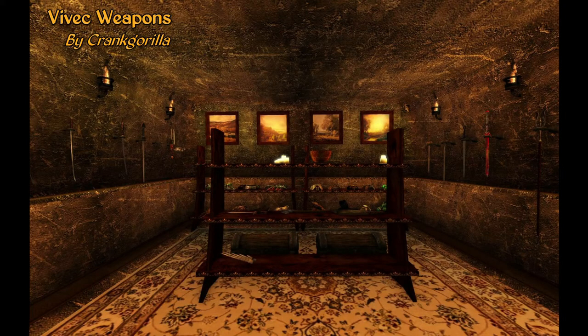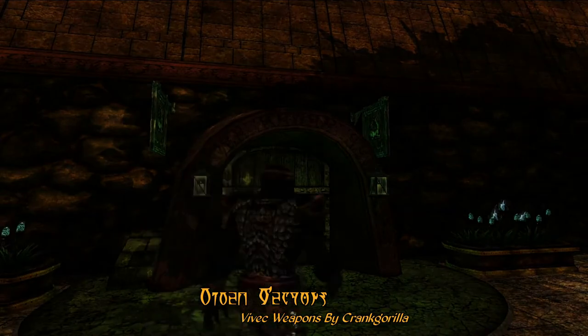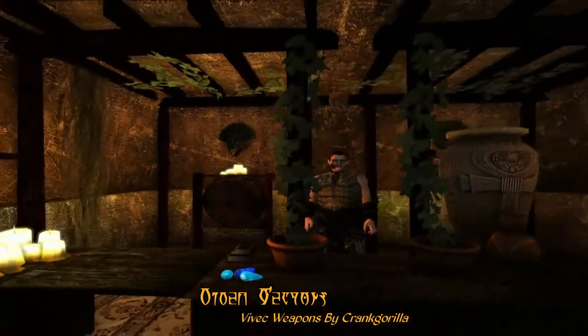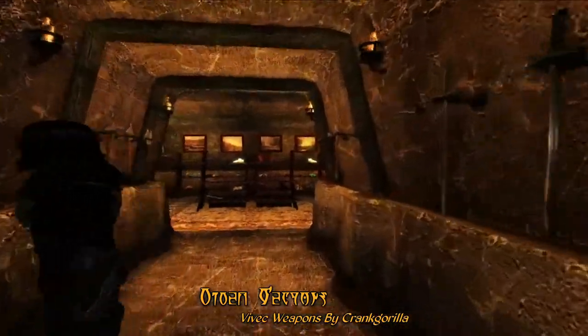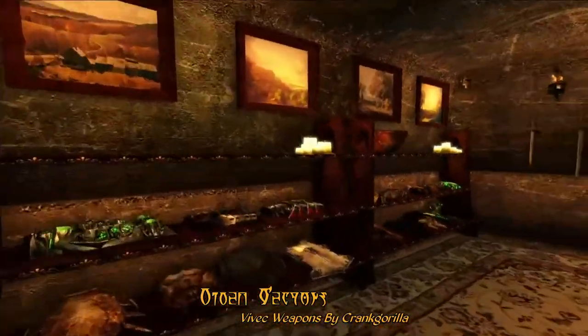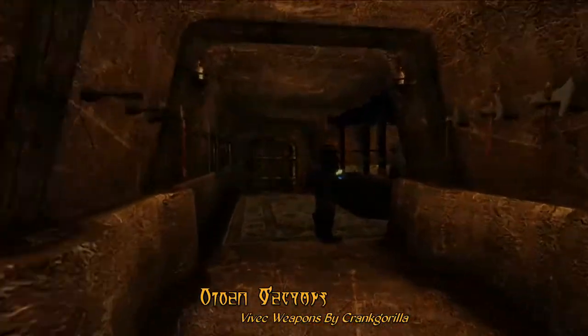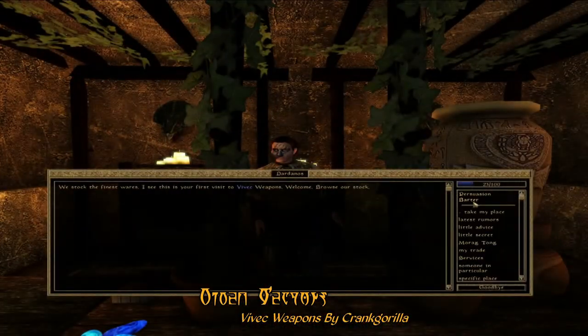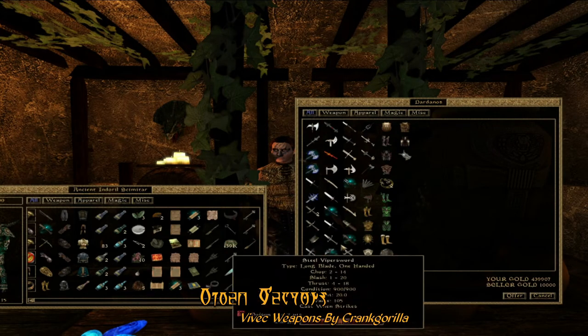For our Items of the Week this week, we have Vivec Weapons by Crank Gorilla. This one adds a small shop to the Hlaalu Canton of Vivec. Inside is a quaint little shop with lots of weapons lining the walls, and even a few armor pieces in the back room. Overall, a very cozy shop. And here you can see the items for sale, ranging from long swords to axes to bear claws.